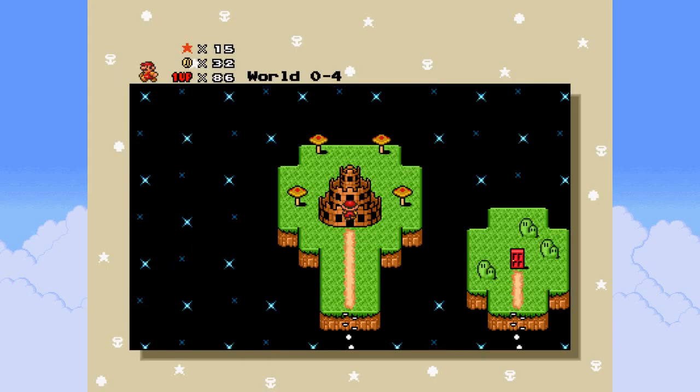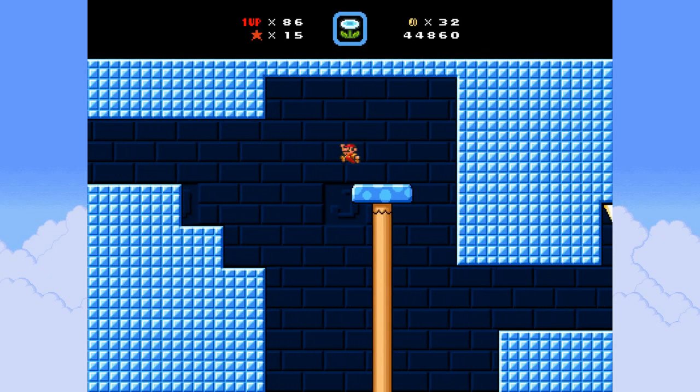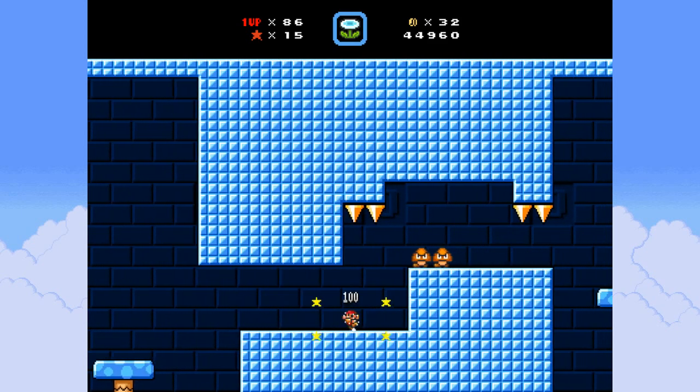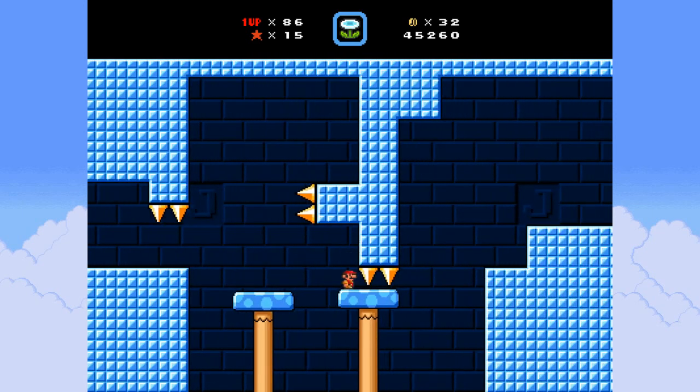Spikes are pretty big. Spikes do have a square hitbox in this game, just like all blocks - well, not all blocks. Slopes are an exception, but spikes are not slopes, so yeah, they do have a square hitbox.